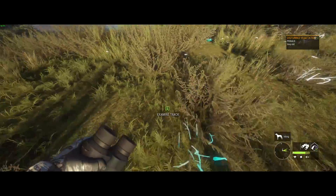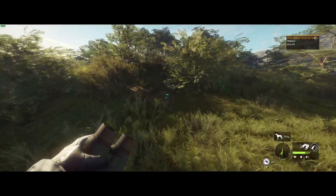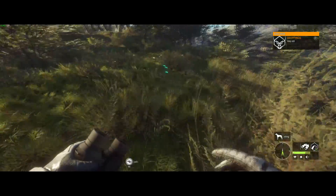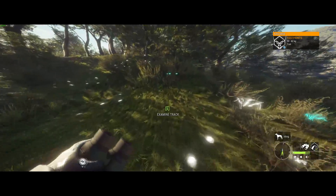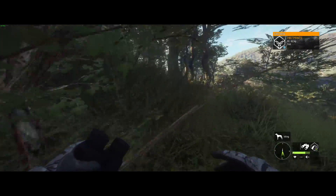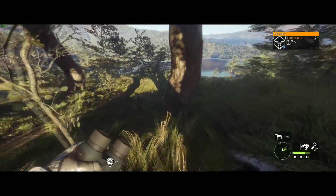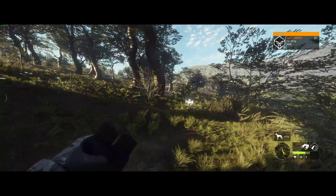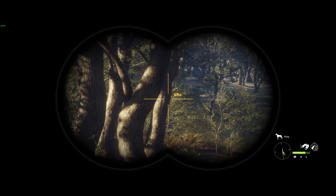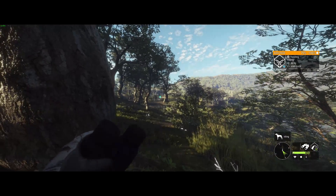Some axis deer ran by and I picked up this track right here - a piebald axis deer and it's a male, so that's very nice. We're going to try to figure out where he is and find his drink zone so we can kill him, because it would be neat to find a male piebald axis deer. I see quite a few females but not too many males. It looks like he drinks at this zone down here. There he is - let's get a shot on him.